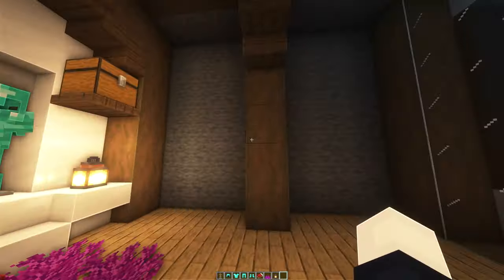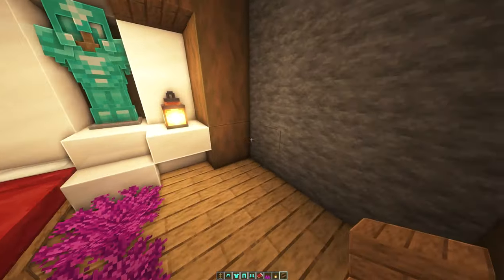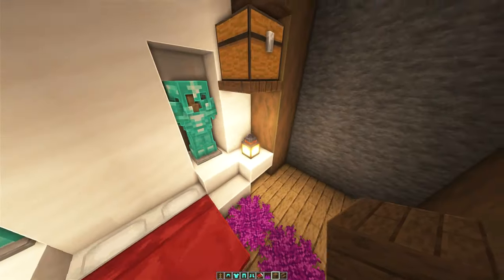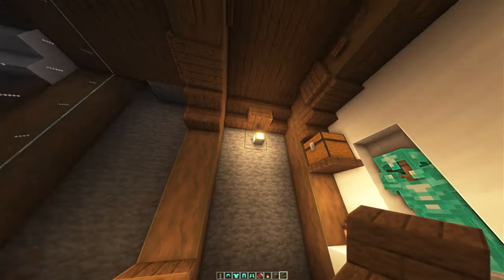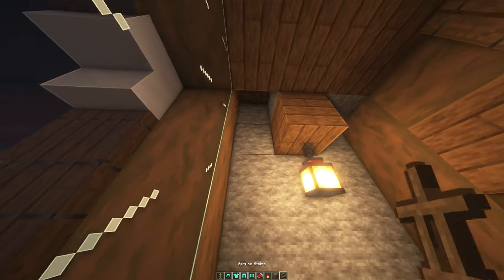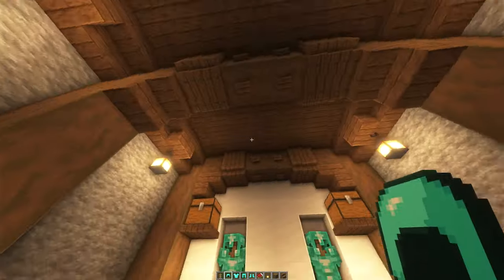Over here, grab another stair and fill up this area like this. Place stairs just like that, add a plank and a lantern in the middle, and more stairs around it. Then do the same thing all the way across — cover everything up — and we've got enough light to light up the place now.